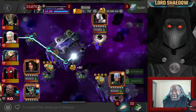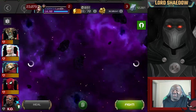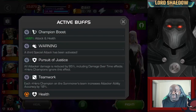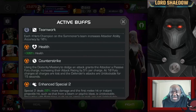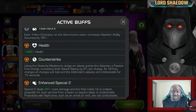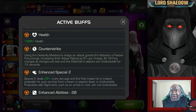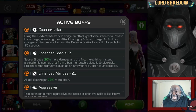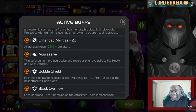Now we're at the final boss and it is Spider-Gwen. Spider-Gwen got a rework some time ago — she used to be a meme champion, now she's actually pretty good. She had her animations changed, so she no longer has a special 1 that doesn't make contact with you. These are the nodes we're going to have to deal with. Fighting her is actually pretty straightforward. The aggressive node is great, bubble shield, stack overflow — there's that one I was talking about. The debuffs last longer, so with Warlock that bleed lasts longer, and I already have a maxed out deep wounds.